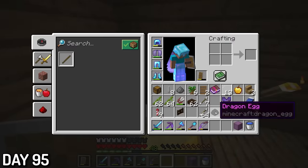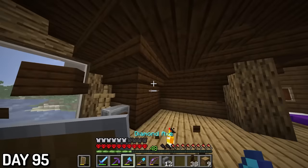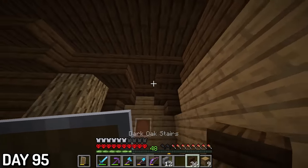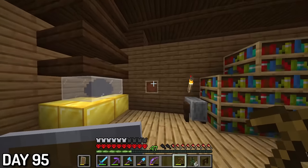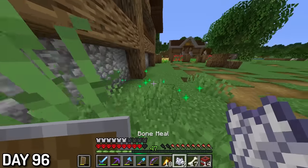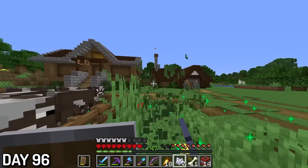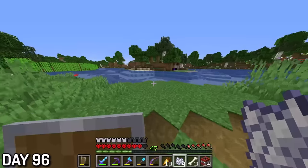Day 95, I made a trophy case to display my dragon egg in the library, and I finally finished up the actual ceiling of my home. Without the enchanting table in the way, the upstairs was so much more open now. I also found my first pickaxe of the world and named it accordingly — and of course, I hung it up in the library to display. Day 96, I placed leaves all over the buildings and then bone mealed the ground to add some more detail. Bone meal and leaves are the easiest way to add some detail to a build, so that's pretty much what I did all day. By the end, it was looking drastically better.